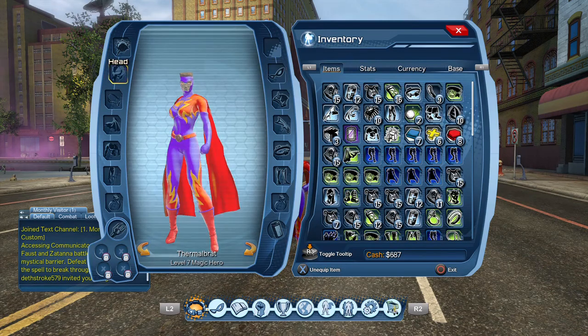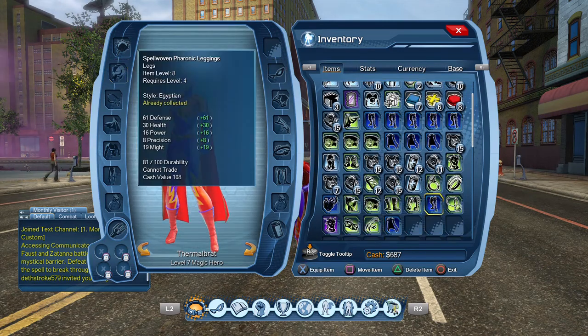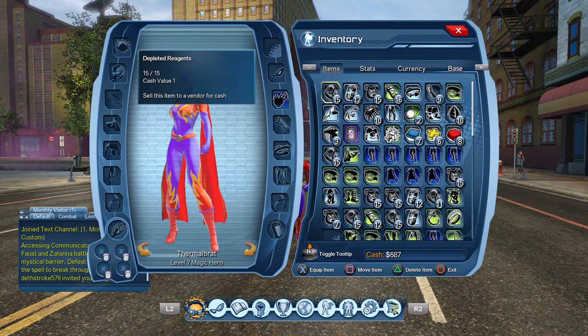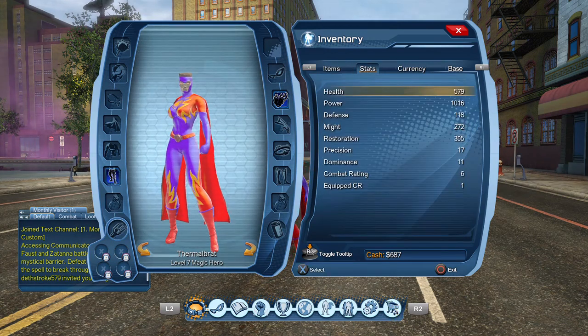Now, I'm going to unequip that and I'm going to equip a blue. Doesn't matter which one. No CR. So, I'm going to equip another blue — legs. 1 CR.